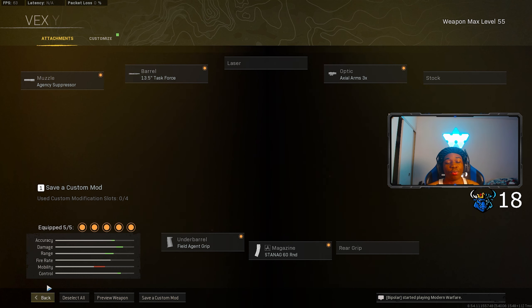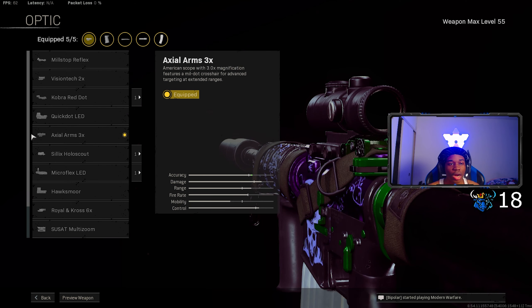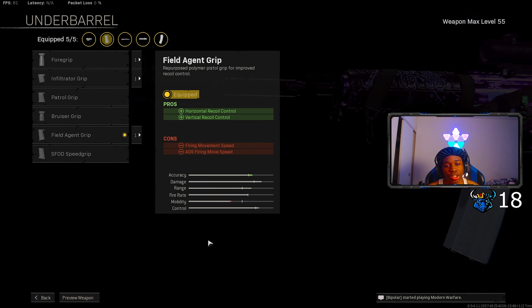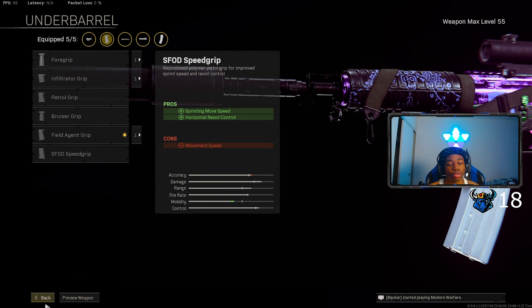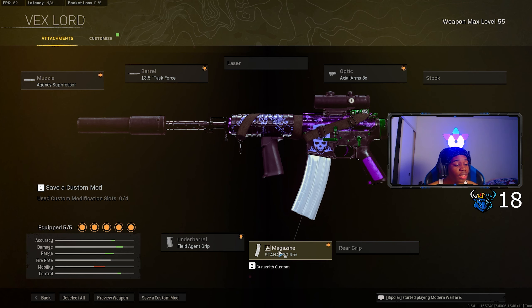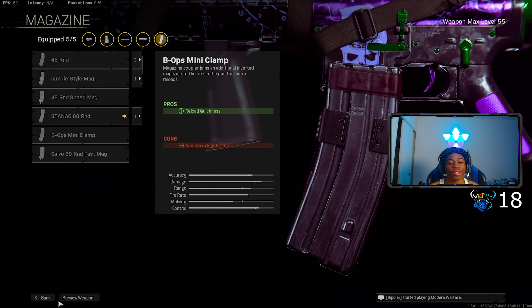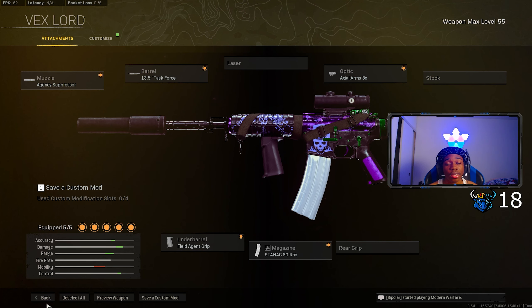For the barrel, put on the Task Force — bullet velocity, horizontal and vertical recoil control, effective damage range. If you don't like that you could put on Reinforced for more movement. For the optic I put on the Axel Arms — self-explanatory, best sight. For the underbarrel, put on the Field Agent Grip for vertical and horizontal recoil control — we are using this for long range so we need to minimize recoil as much as possible. For the magazine, put on the 60 round mag so you have the most bullets with the least penalty.